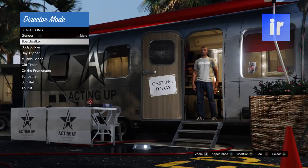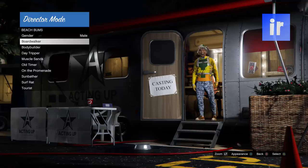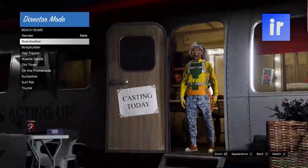Go to actors, select beach bum and change the appearance. Find an outfit you want with a Christmas mask and no blacklist clothing. Shortlist the outfit, then go into director mode.